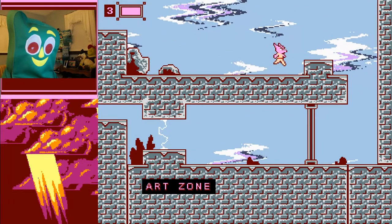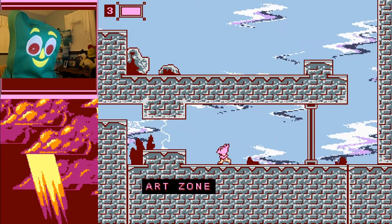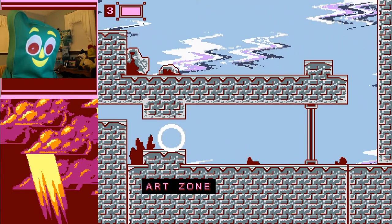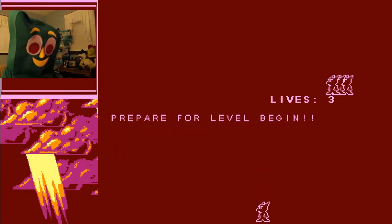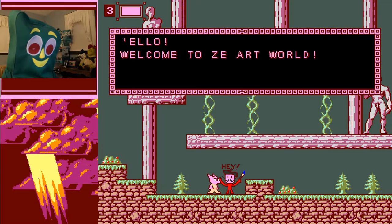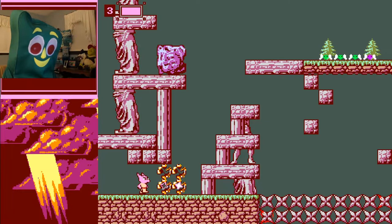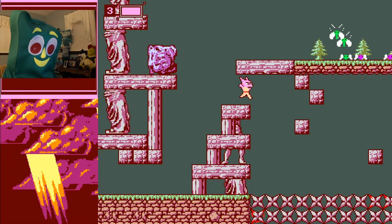Here we are, this is Midbibley's Quest. Exciting stuff. Now we're about to enter one of the great tutorial levels of our time. Let's go. Artzone, Level 1. Right away, you're going to hear that banging soundtrack — I love it. Beautiful. Welcome to the art world. This is our first NPC. We were greeted by an NPC every level. You're going to notice it's kind of like Mega Man, where we shoot these shurikens. They don't go very far, though.